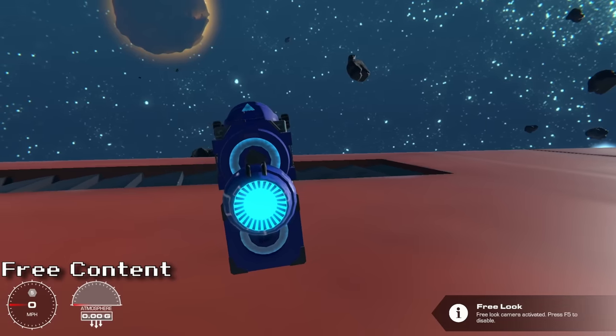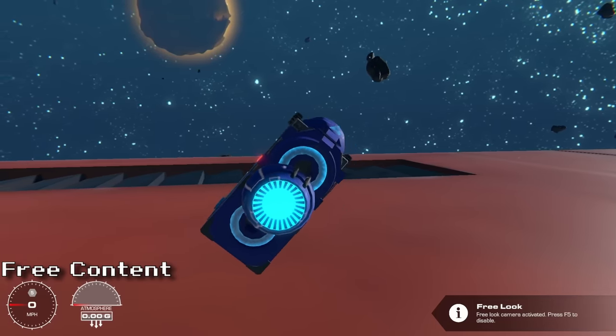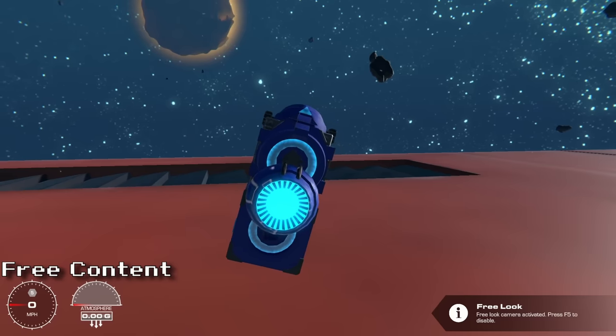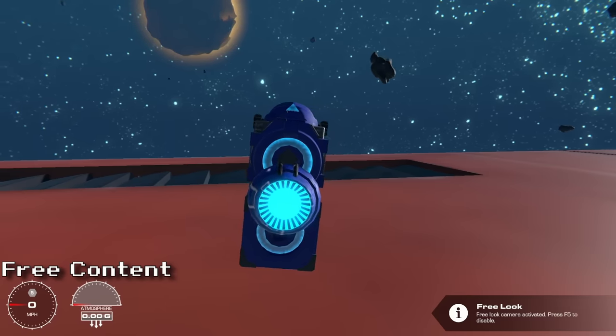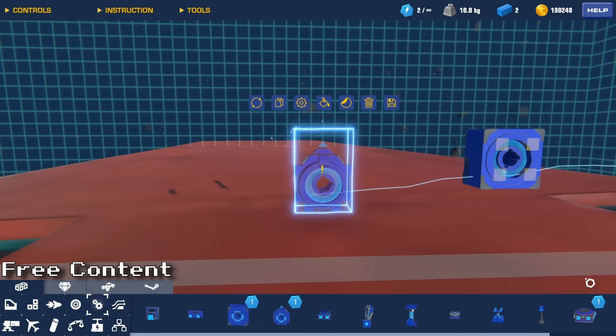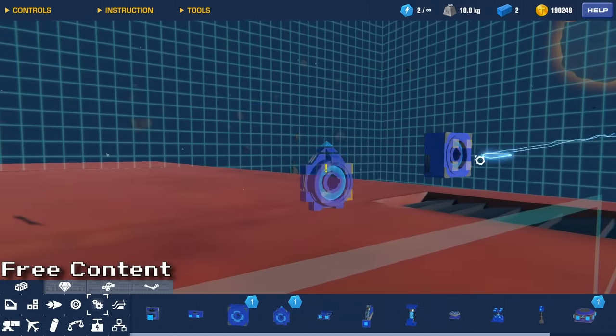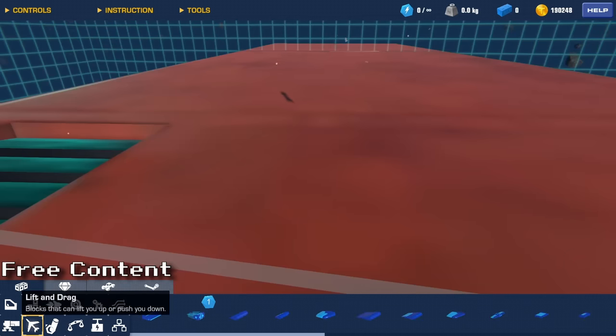The gyro stabilizer is used to readjust itself to point in the uppermost vertical direction — even though there is no up in space, in Trailmakers there is. This is very handy to keep your builds perfectly stable and always upright. In the config tab you can assign the keybind to turn it on and off, adjust the strength, and set it to off by default. It weighs 5 kg, has 14 attachment points, and will cost you one power core.